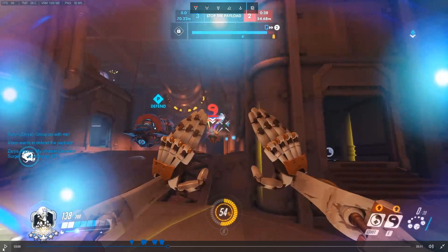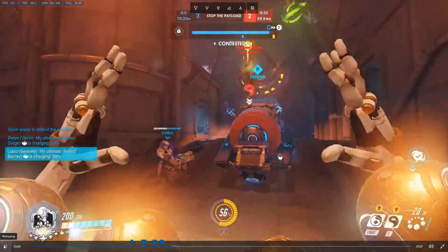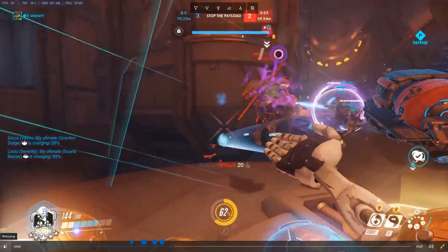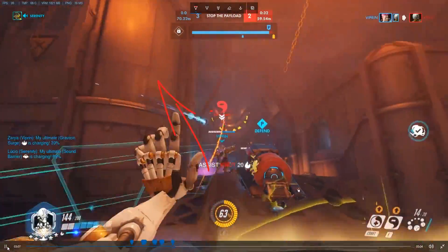Genji is similar to Tracer — the same two keys apply. First, be aware of where he is so you don't get jumped. Second, get the initial hit to force him on the defensive. There he is, double jumping — I got the headshot and he's on the defensive, he has to escape.